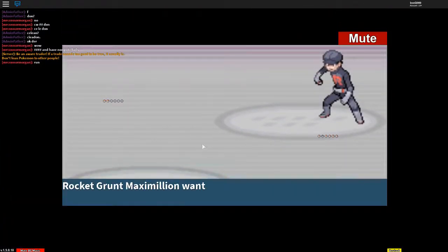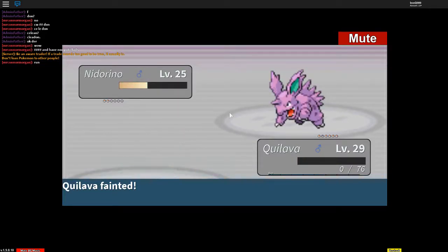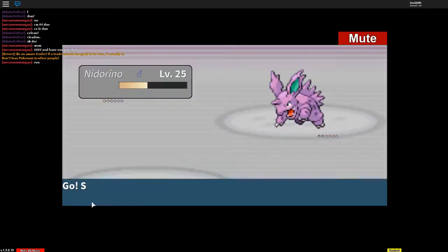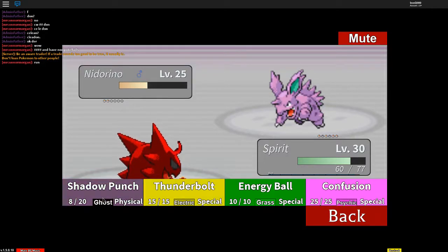I might not beat Giovanni depending on what he has. Spirit, it's up to you. I'm gonna change to Bead Rail depending on what his next one is so I can just easily take it out. I don't know if Thunderbolt is strong against this type so I'm gonna Shadow Punch it — I might get poisoned though. It survived! Oh no.